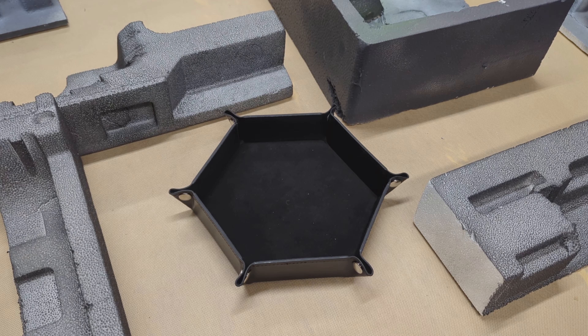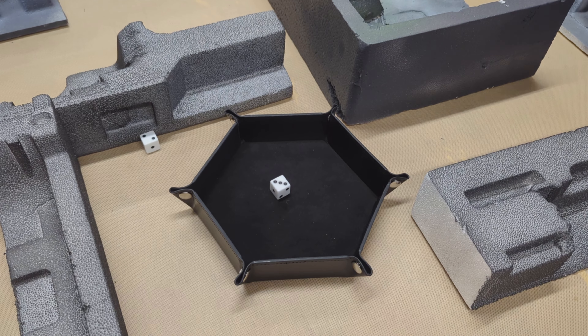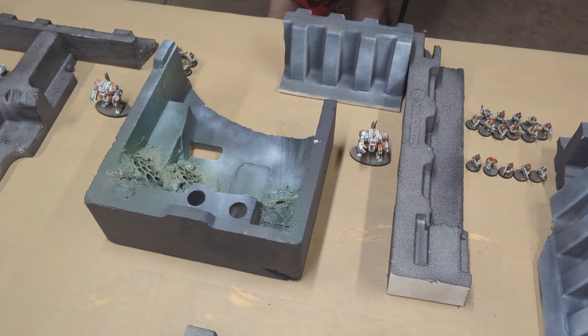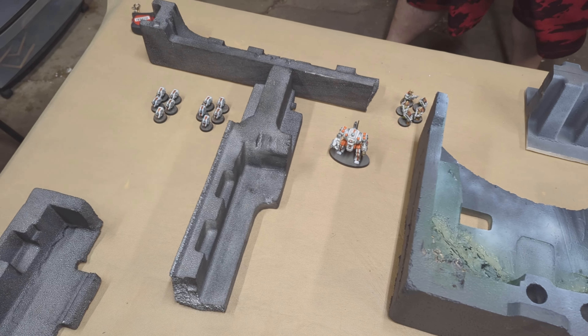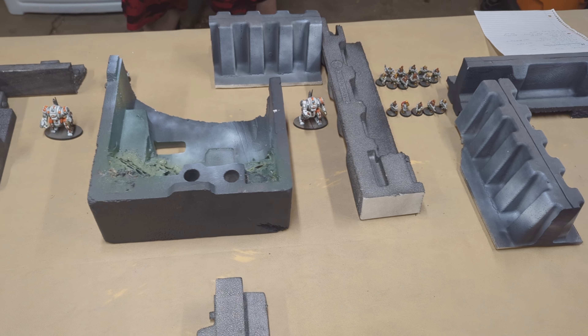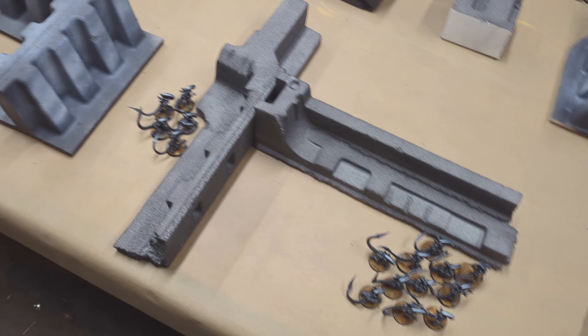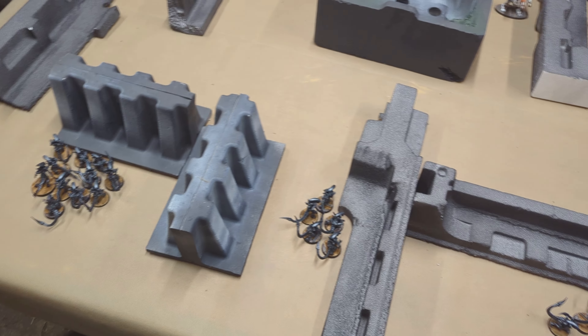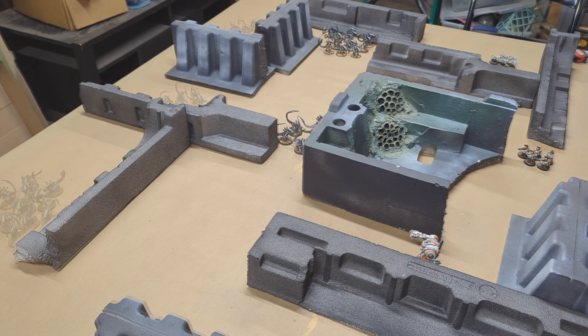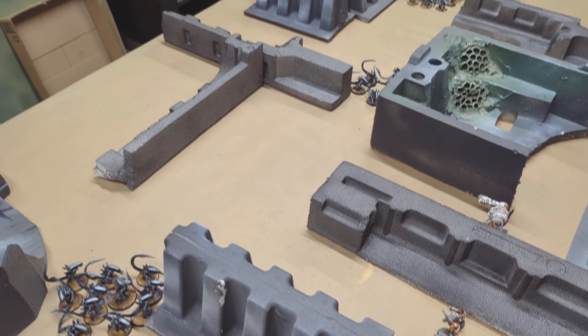The Xenomorphs win the roll-off with a 3 versus the Dwarfs' 2. The Dwarf deployment spreads across fire lanes anchored in the middle by the two walkers. The Xenomorphs deploy and then use their Scout moves to push up closer to the midpoint of the board, setting up their advance.